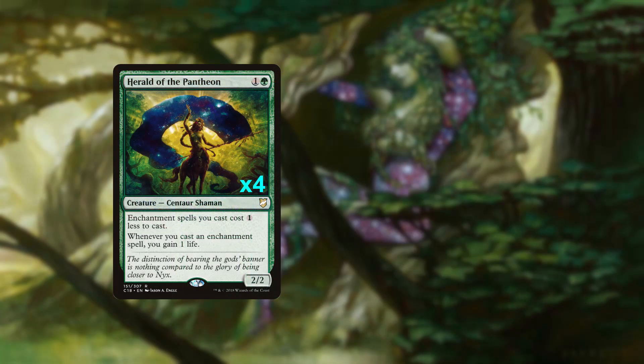First up are our accelerants. Herald of the Pantheon is one of the most important cards in the deck, reducing the cost of nearly every card in the deck — meaning late game it's a multiple mana dork in one. Almost as importantly, it also pads our life total with every enchantment cast, so Herald is an automatic four-of.